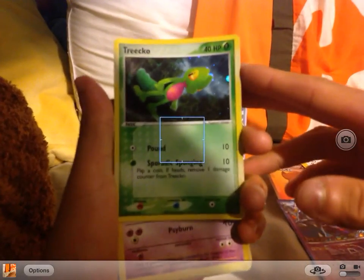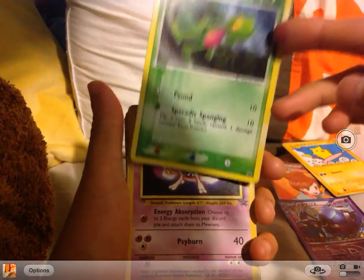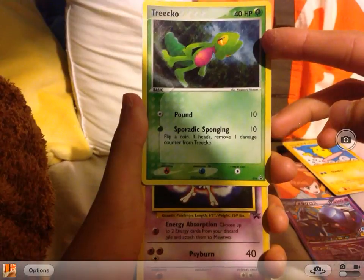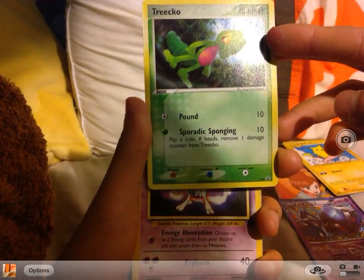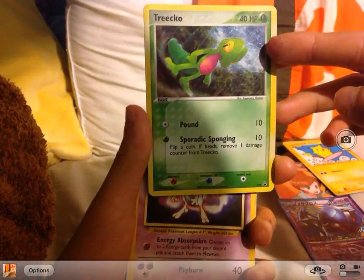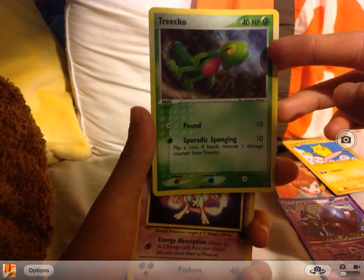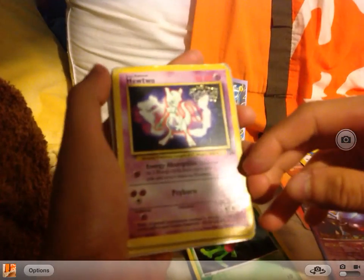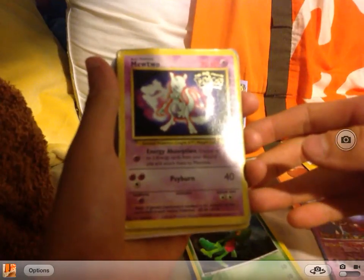These are my primos, and the next few cards I'm showing you are ones I actually found at a garage sale. They were only $2 for the whole card set. So yeah, Tyrouge, Mewtwo — they're not mint condition, that's probably why — but still, who doesn't want a promo?